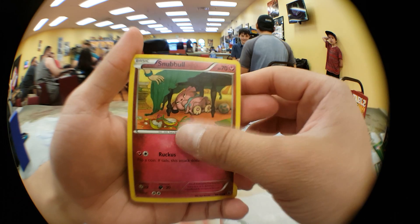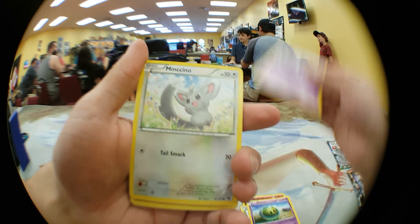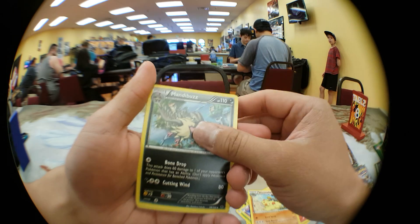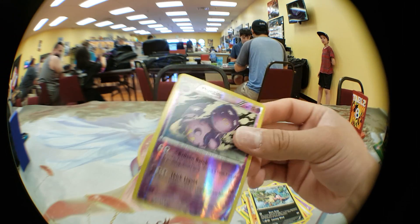First up we got Snubble, Snivy, Slosis, Gothita, Mincino, Raxan, DCE, Warmerdam, Mandibuzz versus Hollowayzing. Tight — probably going to use that on my mill deck.